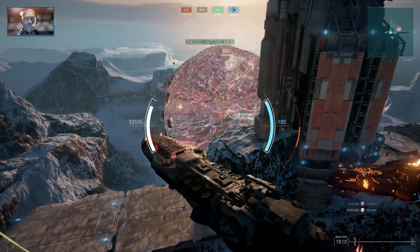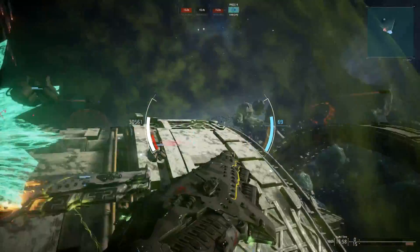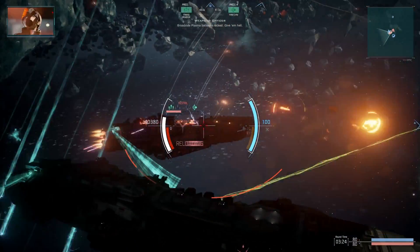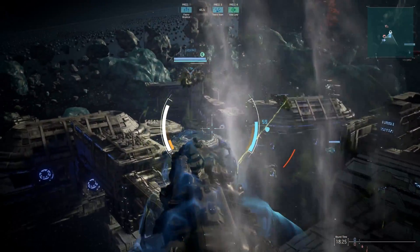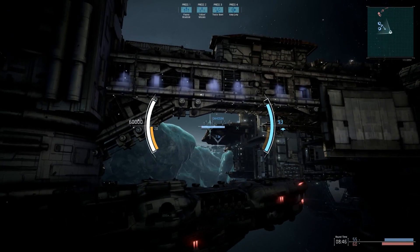Each class has four active abilities, from missile defense to tractor beams to torpedoes and nukes. They also have passive abilities that are either stat gains or are triggered by certain events, like getting attacked from behind. Every ship has an energy reserve. It can be used to put up an energy shield, increase rate of fire, or increase ship speed. This pool is shared, so only one buff can be active at once.